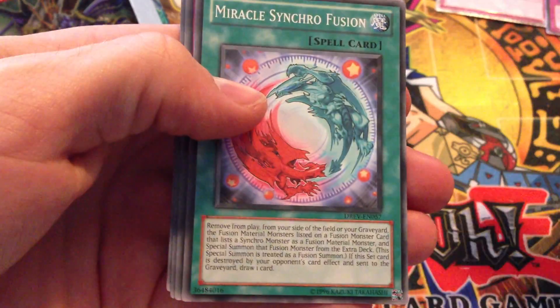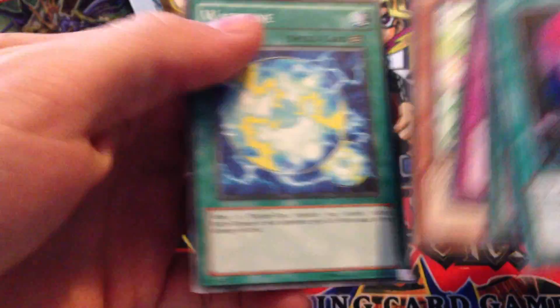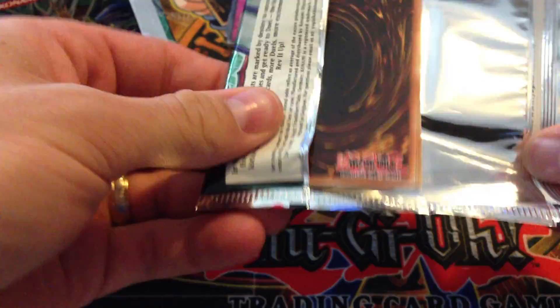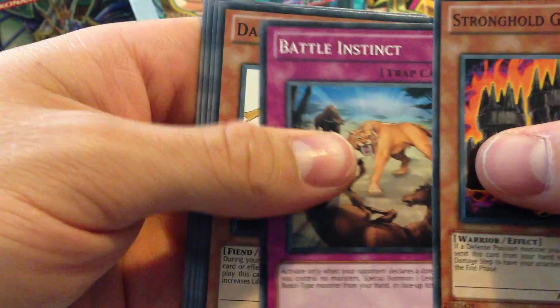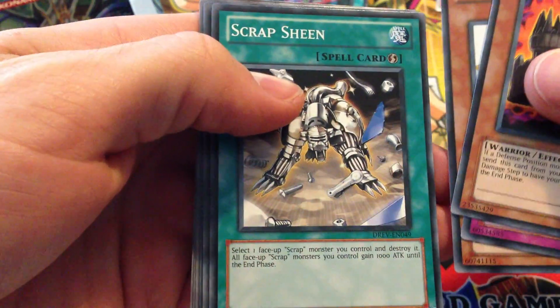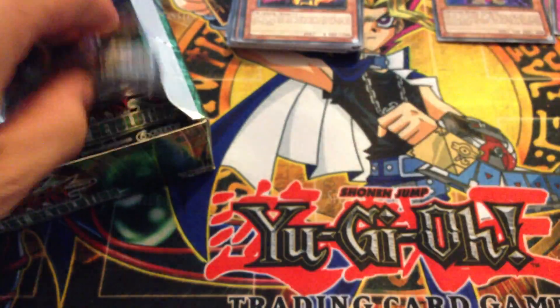Landoise, Luminous Moss, Syncrofusion. These are pretty good, the Miracle Syncrofusion — pretty common though. I don't think it was that wide of a set, but it was definitely the best 5D set and better than anything Zexal's ever produced, and GX. This is another holo it looks like. Stronghold Guardian, Battle Instinct, Damage Eater, Scrap Machine. Oh, Amazonist Village and a Unibird — super rare. Some of the supers in this set are pretty decent too, but this set's really good for the ultras and secrets.